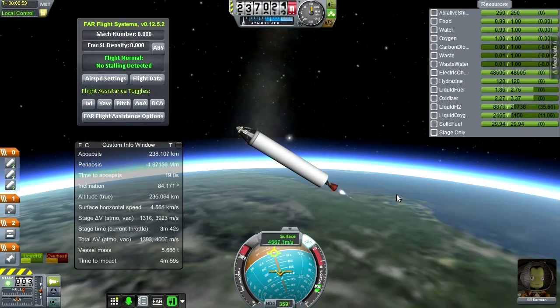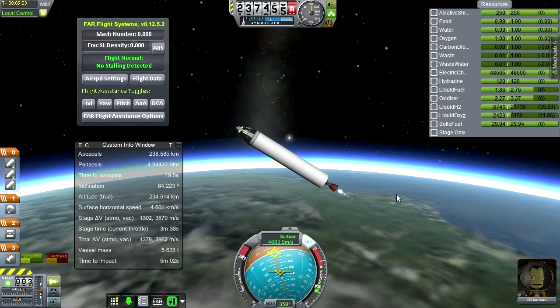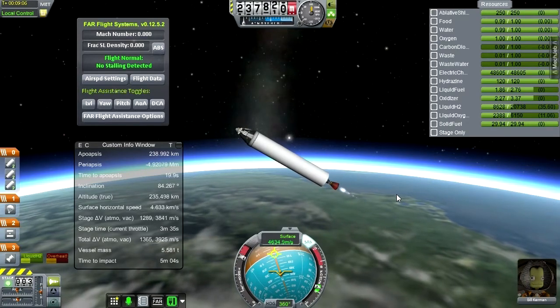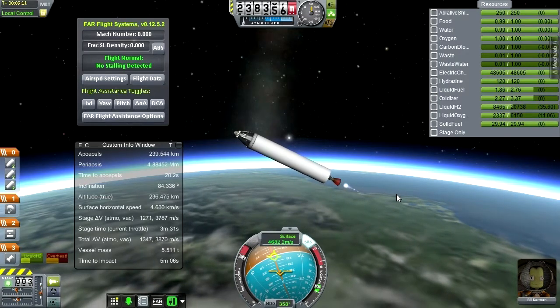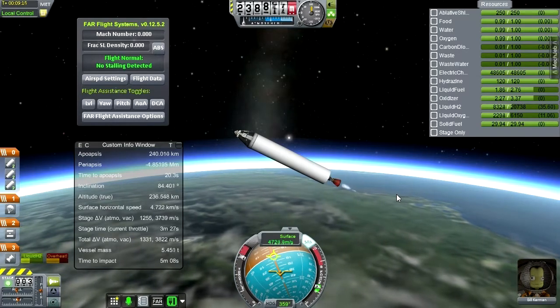Our time to Apoapsis is now increasing, so we're good. Our Apoapsis is still under the 300 km range I usually target. I'm still going for 300 km though I don't think we'll get up to that. I'm going to go a little bit below 30 degrees on our pitch. That'll do — 338 by 251, that's fine. We had 550 meters per second to spare in this stage. I think we're good to separate at this point.